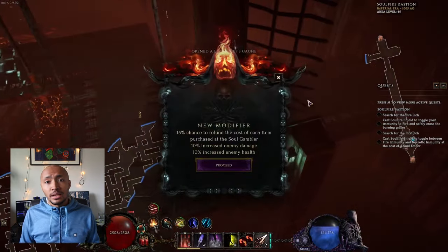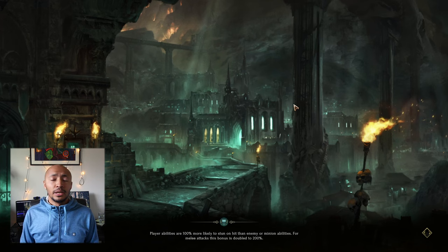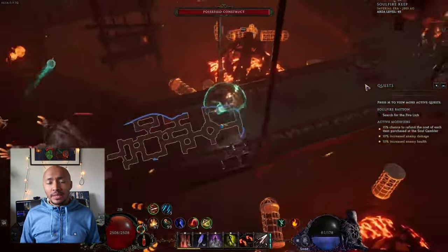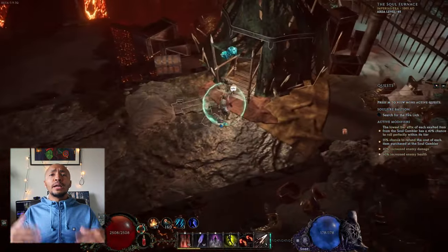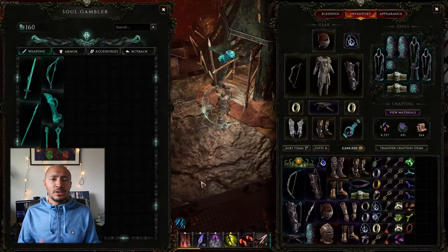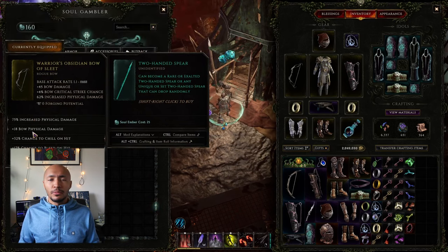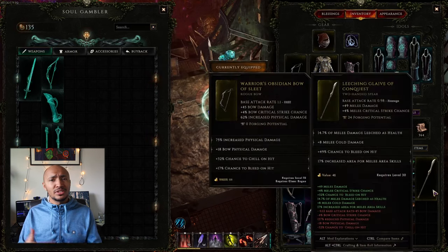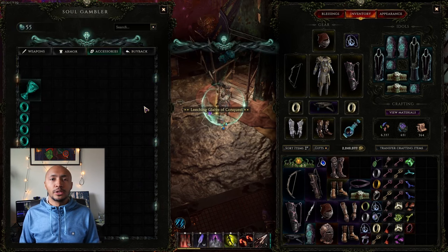The third and last dungeon is generally the least favorite among Last Epoch players, and that is Soul Fire Bastion. In Soul Fire Bastion, the enemies within the dungeon drop a currency, and you can use this currency for upgraded gambling. Basically, that's it. It doesn't feel as rewarding as the other two dungeons, not even by a mile. There are some reasons to engage with this upgraded gambling system, but all in all it just takes more time and is less rewarding than completing empowered timelines and doing normal echoes within those timelines.